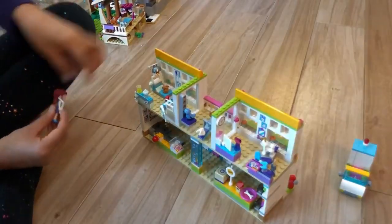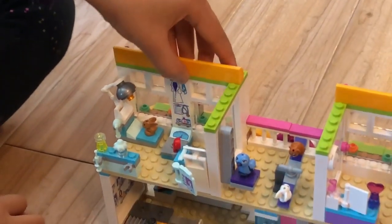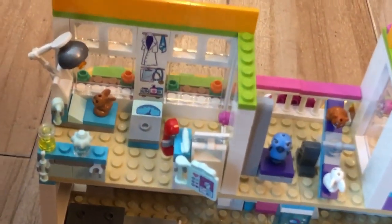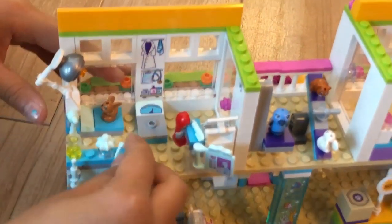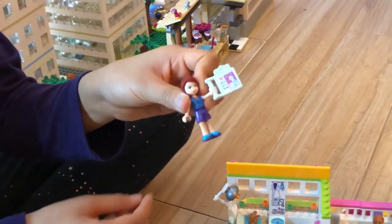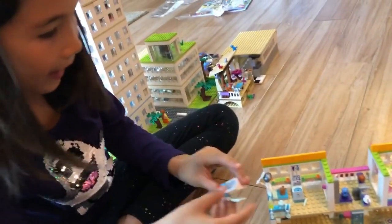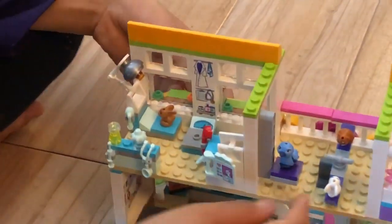Now we're going to look at this whole entire lab place here. There's a little doctor coat, a towel, a clipboard, and this thing, even though we already have it. We're going to put it back here. And we're going to look at these little instructions that Mia can hold. And this nice little red telephone here.